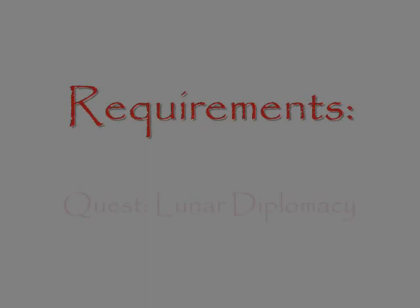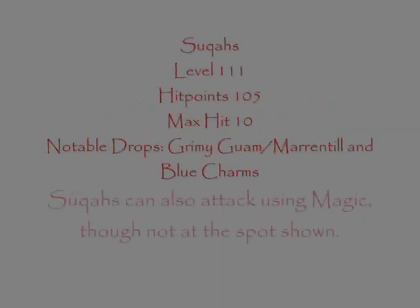The requirement to kill these is completion of Lunar Diplomacy. Suqahs are level 111, they have 105 health, they can hit up to 10, and they drop a decent amount of blue charms. Some Suqahs can use magic, though not at this place I'm killing them.